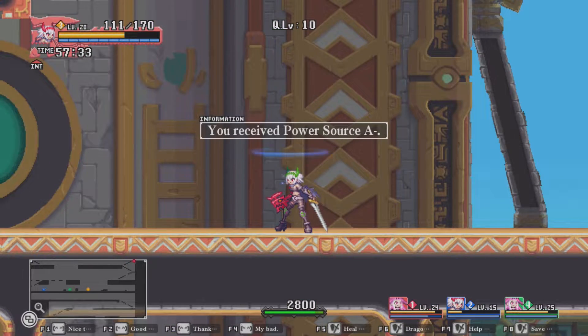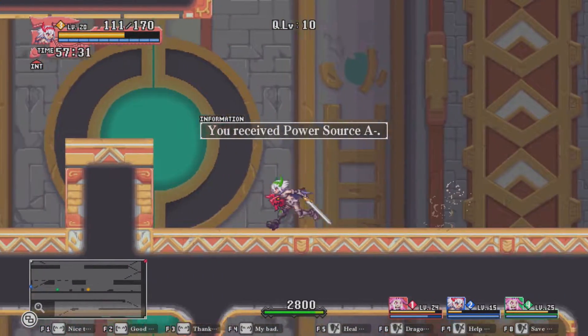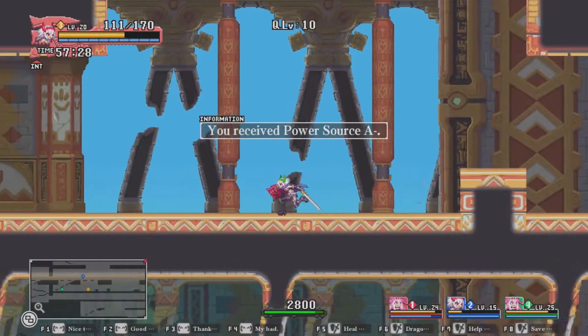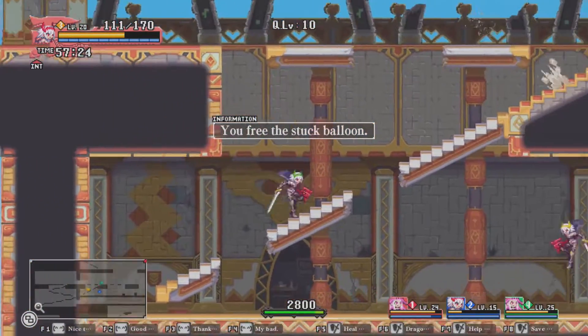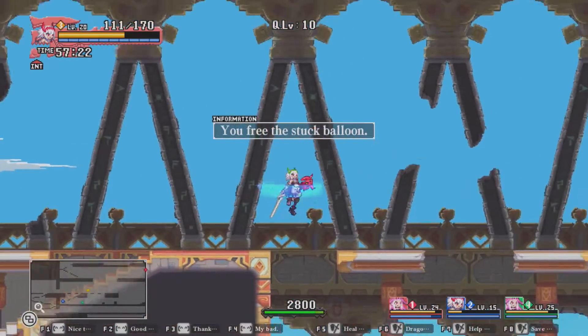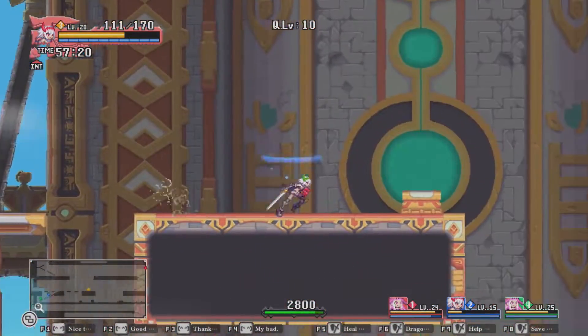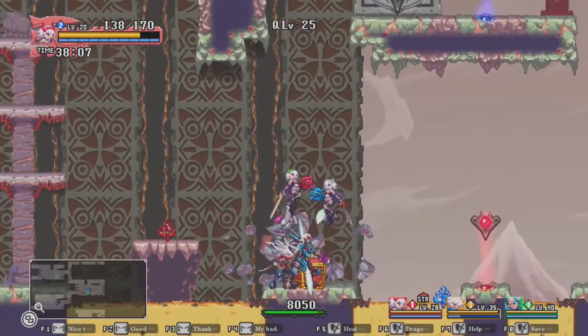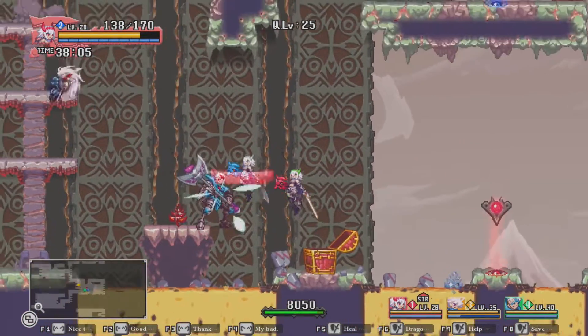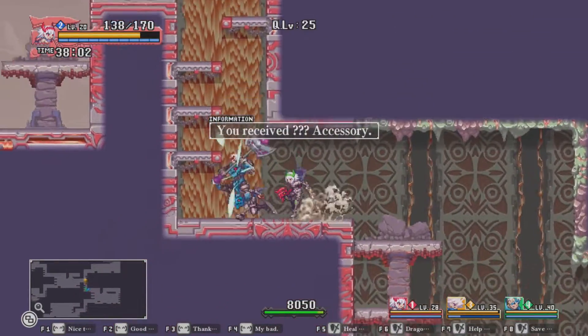The PC version of Dragon Mark for Death comes off like a straight port of the Switch version, as there are very limited PC exclusive features here. I would have liked to see higher resolution support or more refined textures, but the game was gorgeous on Switch and that isn't lost in this version. Sadly, the framerate still takes random dives during missions. I'm not sure if this was due to a connection issue or if it was just the game, but there were times when it would drag.